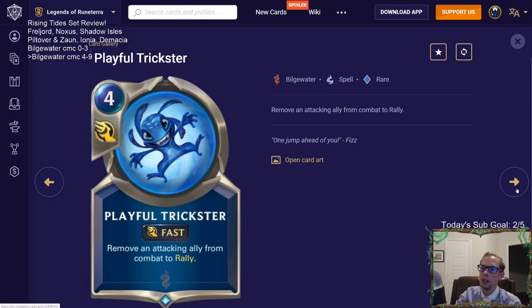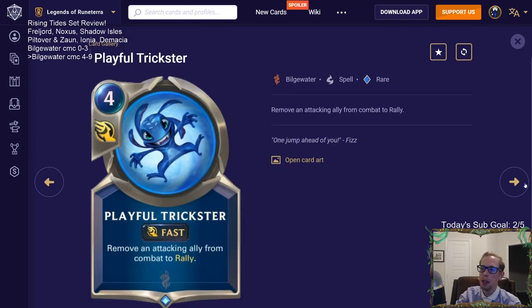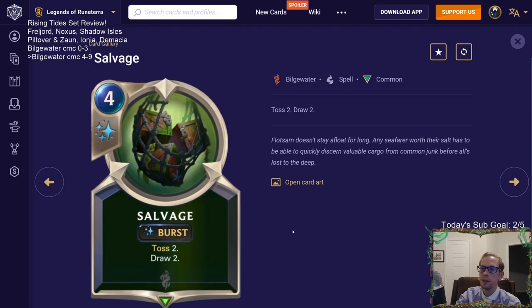Playful Trickster is Fizz's spell and we covered it with Fizz. Riptide is Nautilus's card which we also discussed. Salvage is a great card — four mana burst speed, toss two and draw two. This gets rid of four cards from your library: you toss two from the bottom and draw two from the top. For a toss or deep deck trying to reach 15 or fewer cards to level up Nautilus, this is excellent.